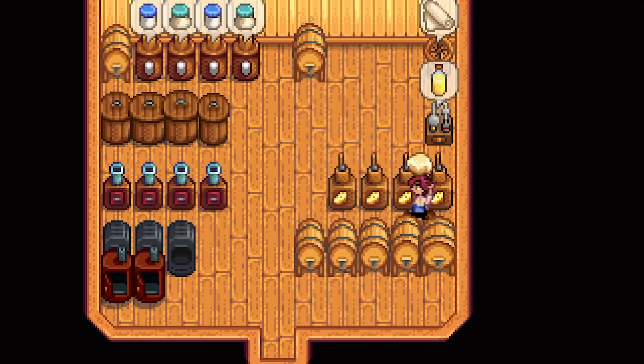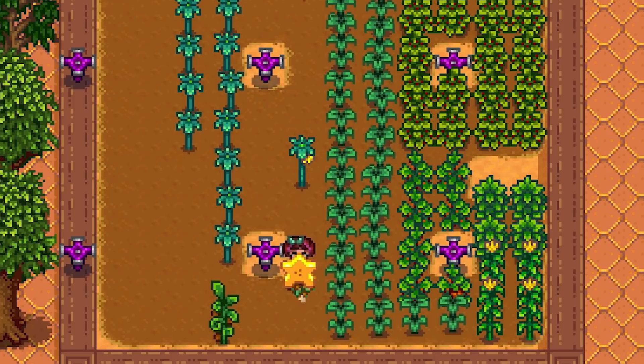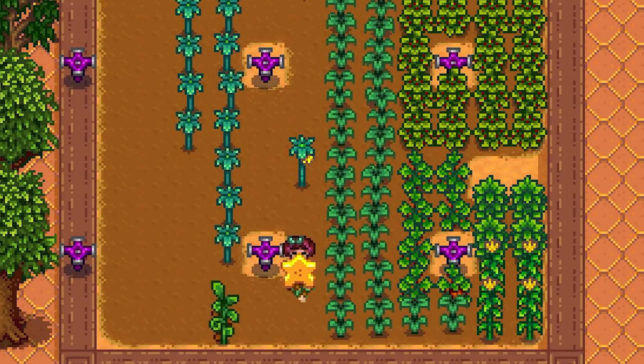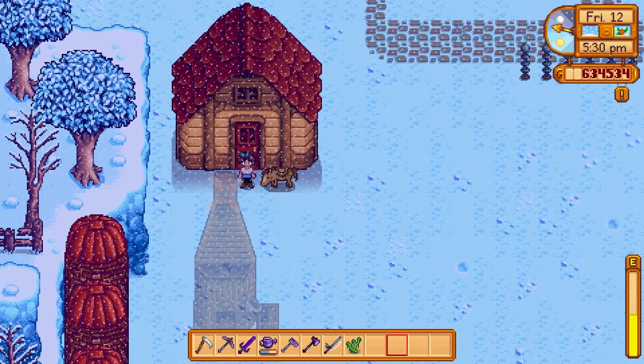Craft kegs as soon as you can. Early in the game, you can use the kegs to make pale ale out of hops that can be grown in the summer — Pam will appreciate you. You can also take the fruit you grow and turn it into wine instead of selling raw fruit. Make sure you save up your starfruit and ancient fruit, throw them in kegs and turn them into wine. Once you've upgraded your house enough, you'll be able to access a basement — fill that puppy to the brim with casks and start upgrading that wine.